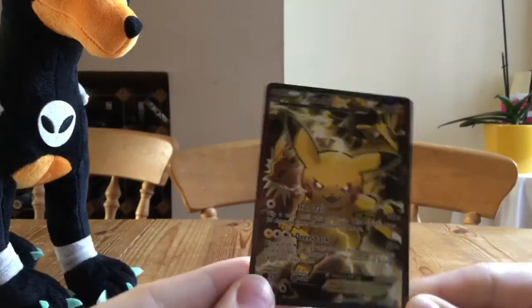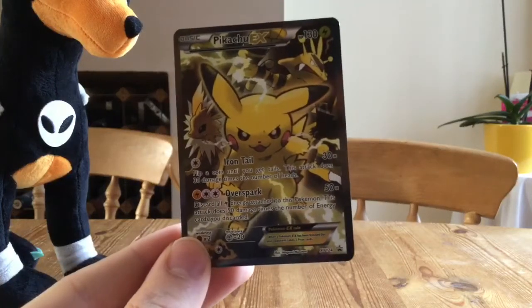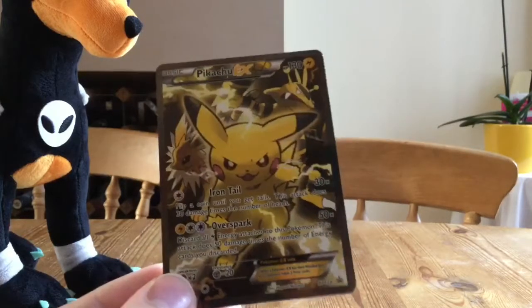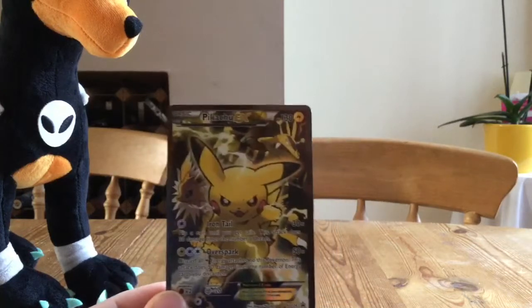Here we have the normal-sized Pikachu EX — pretty cool. It's got Iron Tail and Overspark, which is pretty cool. And it is the EX full art, because it's got Jolteon and Electabuzz in the background as well, so that is pretty cool.